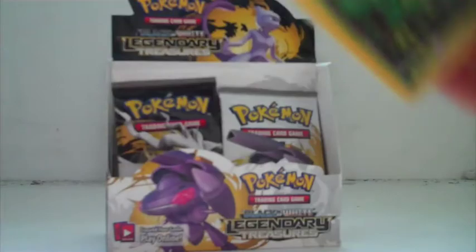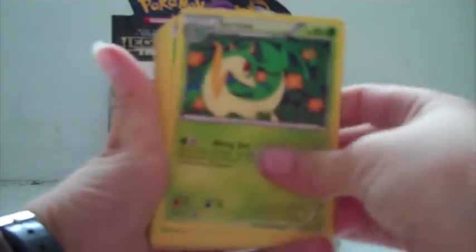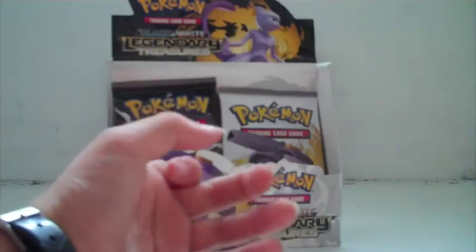Let's hope these are good ones. Come on Genesect, I'm counting on you. Let's hope it's Reshiram. Servine, Trubbish, Snivy, Swadloon, Zoroark, Tangrowth, Empoleon, Meloetta EX, and Ursaring.